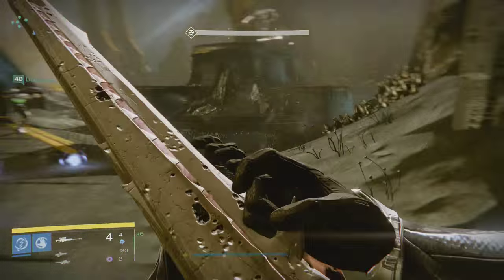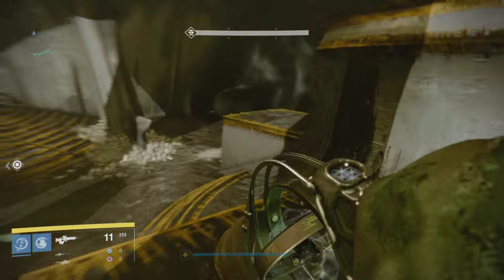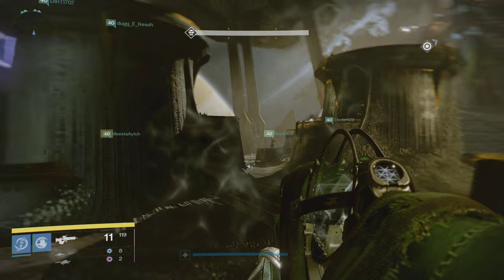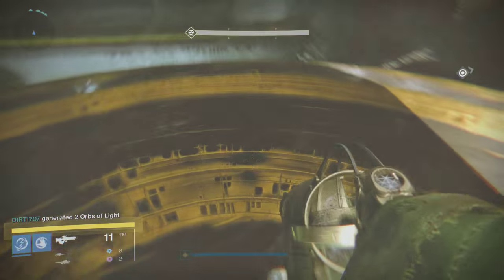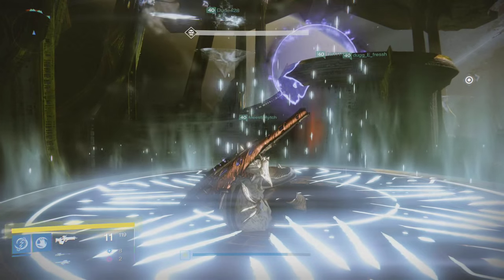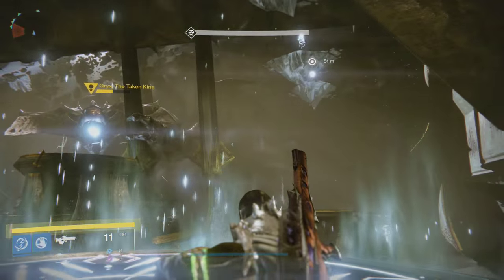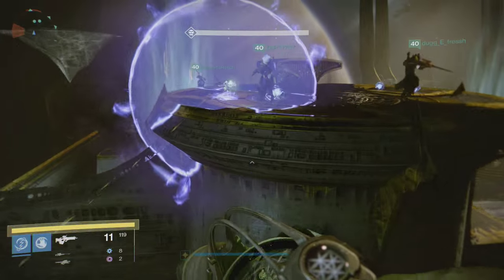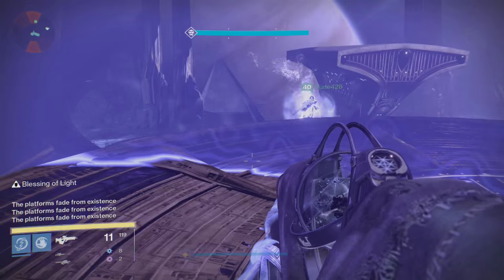Repeat the cycle four times total. If you detonate all four blights each cycle, that's 16 total detonations to kill Oryx. If you mess up a blight or someone dies, you'll need a fifth run. Unless you get Oryx below half health, you'll have to run around your platforms while he shoots bombs at you — pick the same platform in the same area where you killed your ogre, so I always go back-right. After two successful four-blight stages — which knocks him below half — you'll go kill the shade, then repeat the strategy as usual.